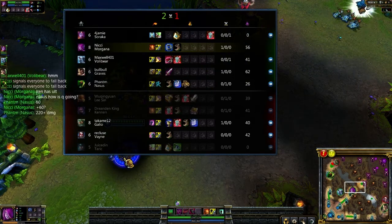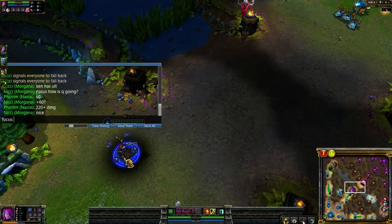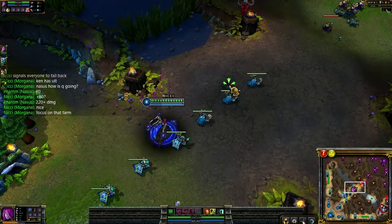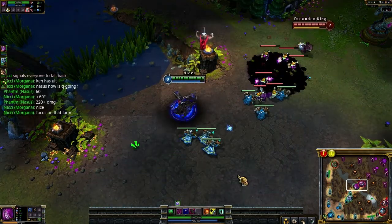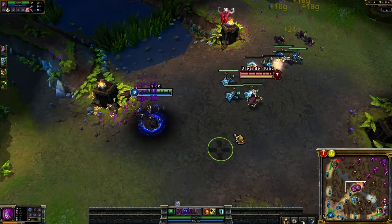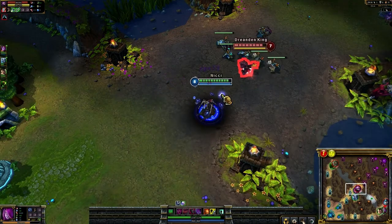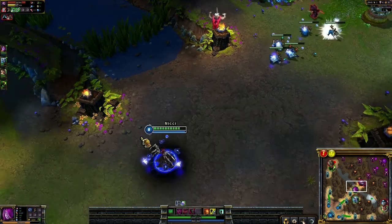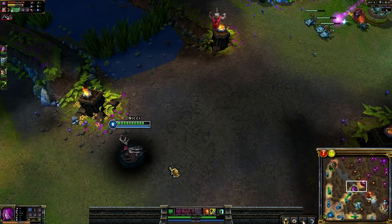Kennen's got 41 CS. They can't gank me here in mid when I have blue — it's just not possible. Really Kennen, you want some of this? That's what I thought. Two hits and he dies. There's Lee Sin.